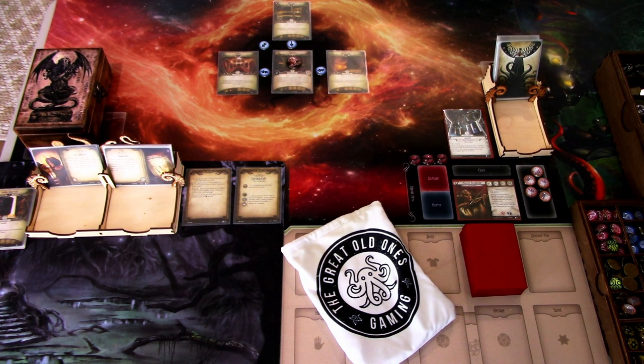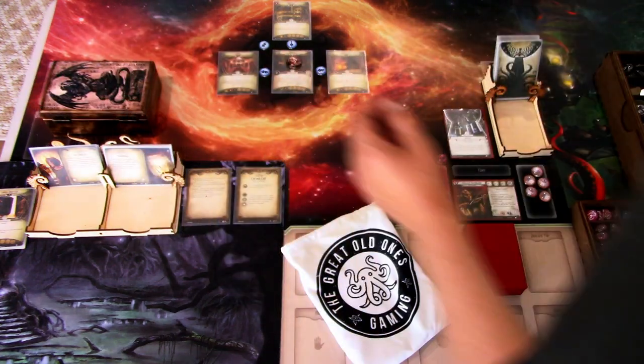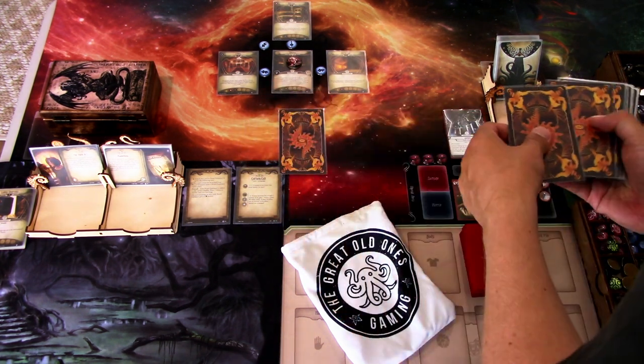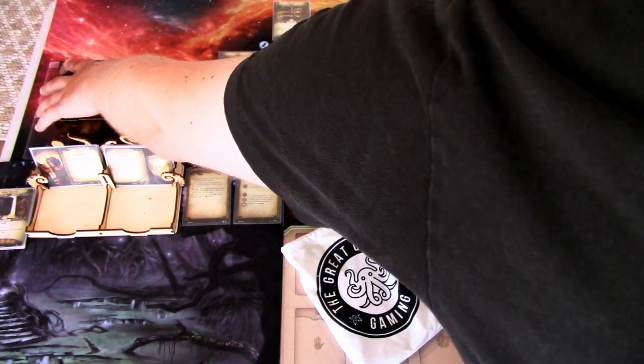We have set up the scenario. Before we jump into the first turn, we need to resolve the tarot reading. I'll grab my tarot cards from my tarot box and give them a shuffle. I haven't played with these tarot cards that much yet, so I can't even remember what kind of cards they are. First, I will draw the upward card, which will give us a bonus. Then I'll have to draw the two reversed cards. The rest go into this nifty holder I got for the tarot cards.